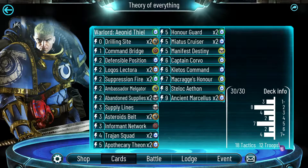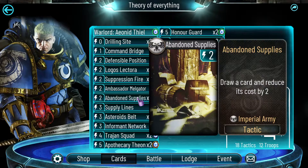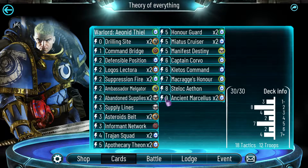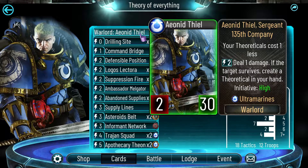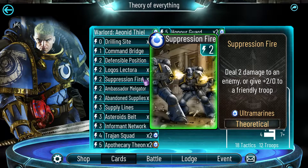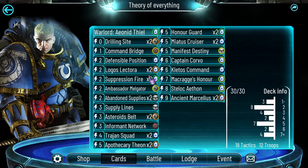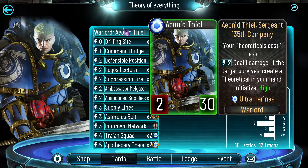Today, as you guys requested in the comments of the previous video, we are going to play Eonythiel and the Ultramarines. So that's the list we're going to be using. We rely a lot on energy manipulation. We play Abundance Supplies, we play Logos Lectora, we play Supplylands, Asteroid Belt, and of course Orthi-Orticals cost one less.